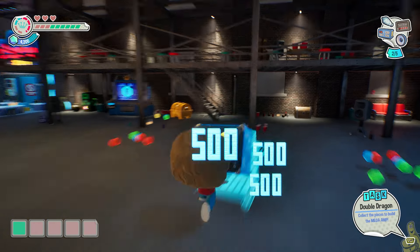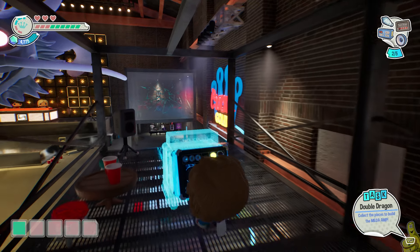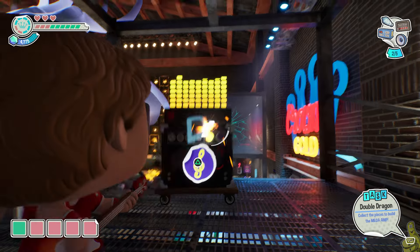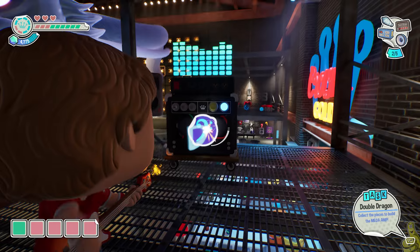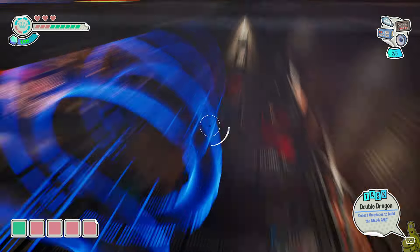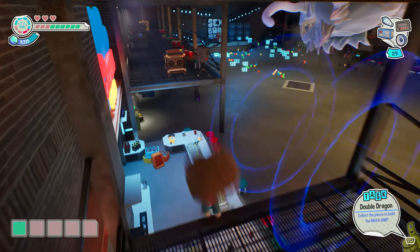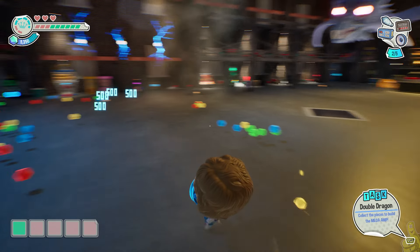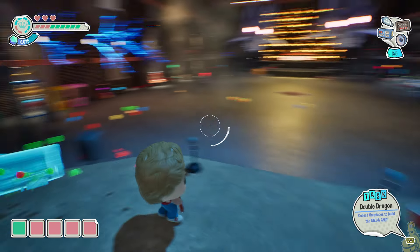Next up, we actually need the amp and we need to go up the stairs on the right-hand side of the room — right-hand side being the side looking at the dragons. Flip it back over to the blue sonic waves, but not before shattering the glass, so hit it with the yellow first, switch it to the blue, then get your sonar on and glide across. Look at that — we got ourselves a heart if you need it. Grab that speaker and hightail it back to the stage, collecting a lot of this vinyl along the way.